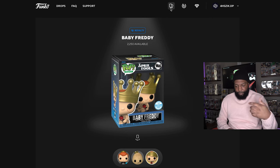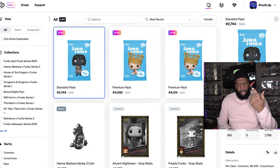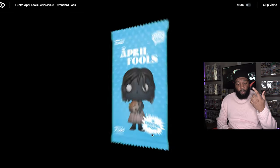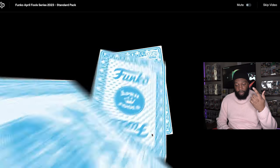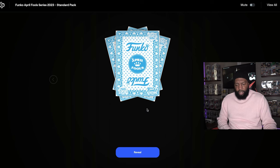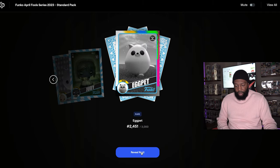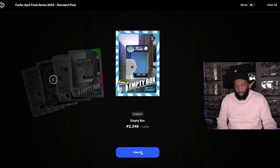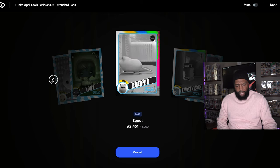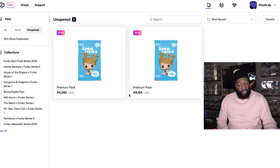Let's start with the standard pack since I only have one. The standard pack number is 2744. Let's see what we get on the first reveal... it is common egg, uncommon, rare, rare, common. It looks like they have sound on some of these — the empty box has a funny sound. Interesting that sound plays on the majority of these.